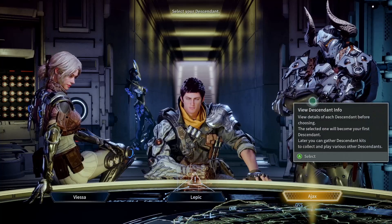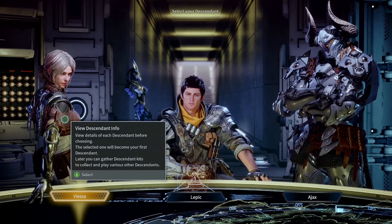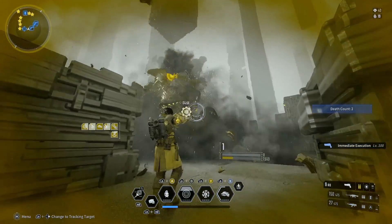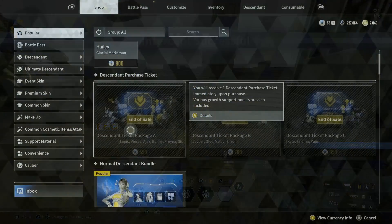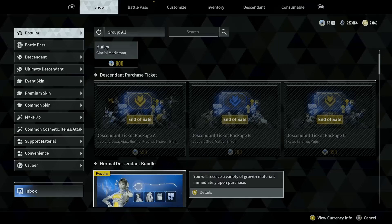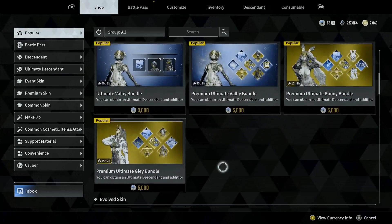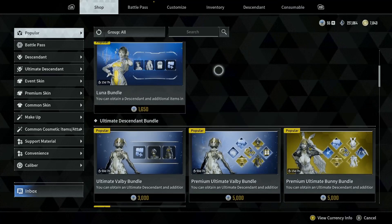If I had to do this all over again, I would definitely start with Lepic instead of Viesa. Not that Viesa is a bad pick, but Lepic is one of the best and fastest at killing bosses. That is my opinion based on my experience with this game. The game also offers you the option to purchase other characters in the shop if you don't want to grind for them. There are regular Descendants and there are ultimate Descendants, with the latter being more powerful and having access to exclusive modules.